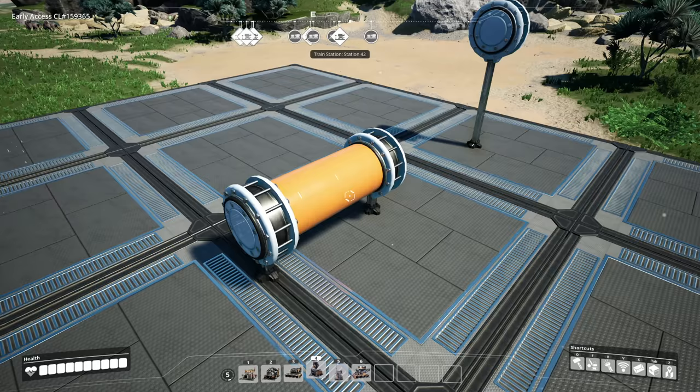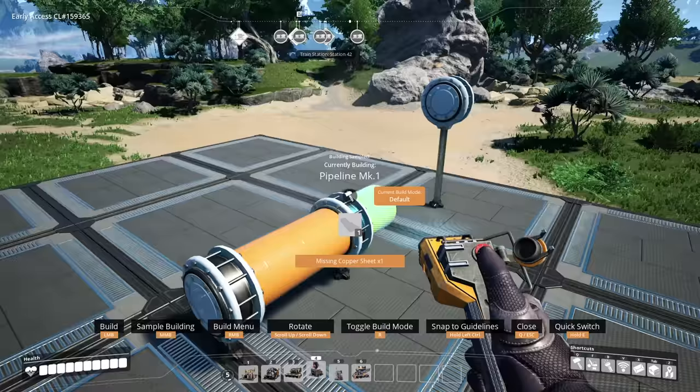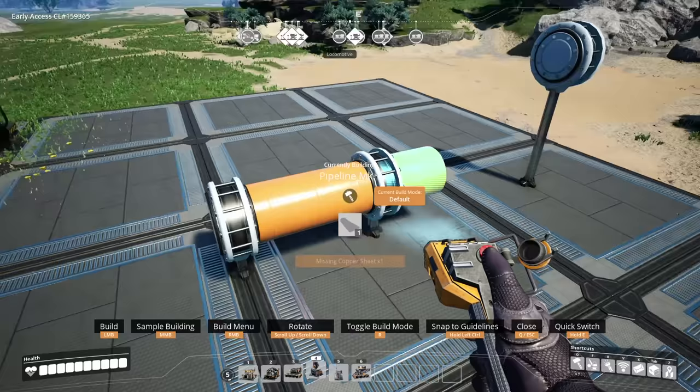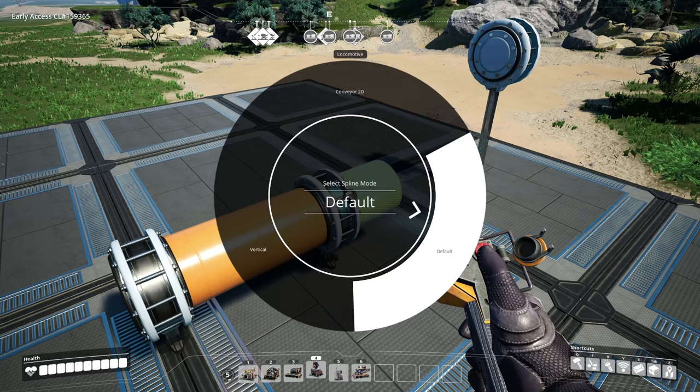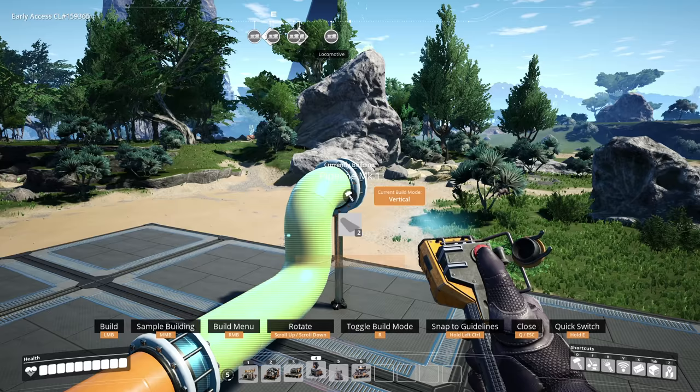One of my other favorite key bindings allows us to change the spline of the item. So if we take a pipeline or a hyper tube, we can actually hold down R to change the type of spline and change how its outcome looks. Here you can see it's a straight line, but if we select vertical it allows us to build with this lovely little right angle.